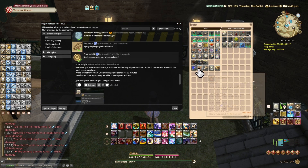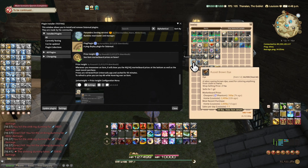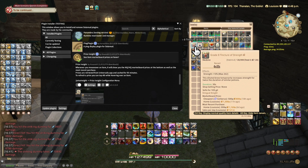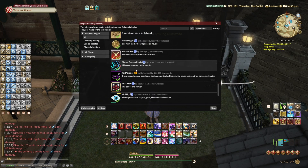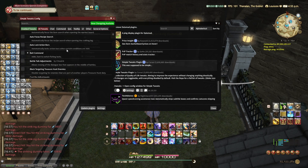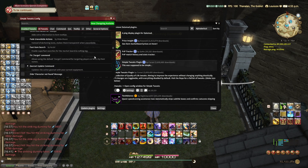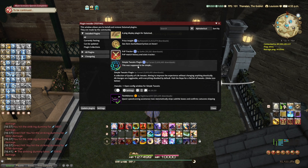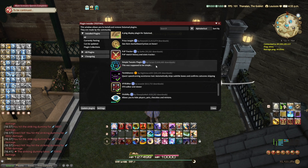Price Insight — if you hover over an item, you can see the price from which server it is and the most recent purchase. That can be quite useful if you're looking to buy an item quickly, refill potions, or food buffs. Simple Tweaks — I think it's useful but I've never checked it out enough to make use of it. There's a whole bunch of options. It's there for you if you want to check it out, but I don't really know much about it.